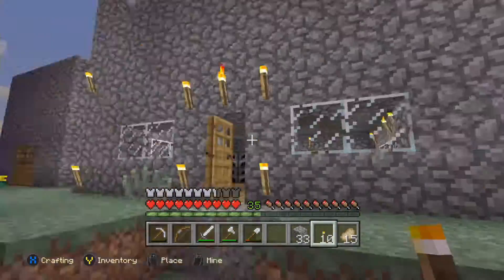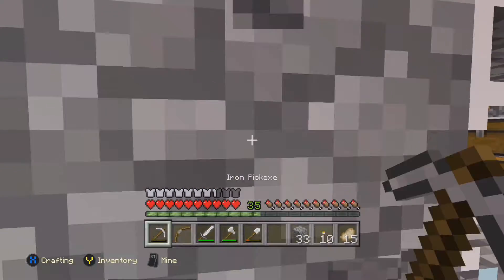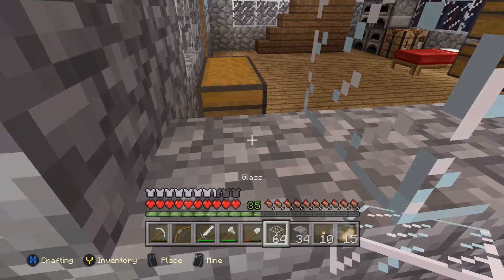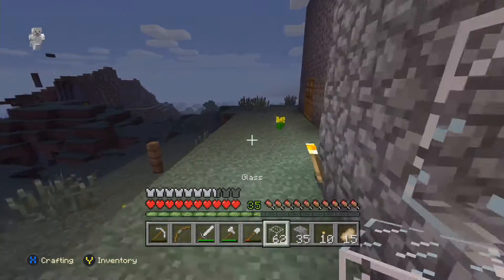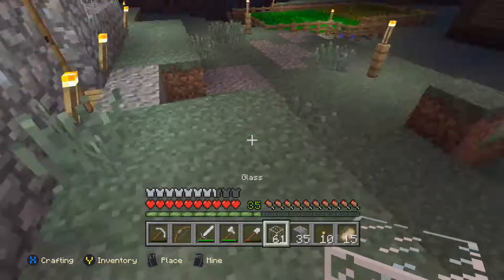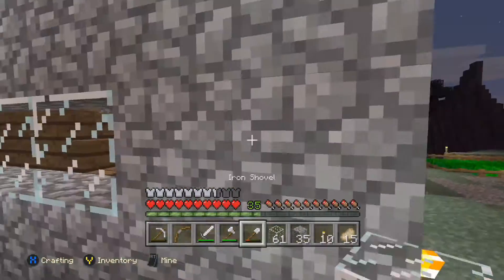I'm thinking maybe I should add this whole part because that kinda looks stupid right there. Let's see what this looks like real quick - let's add the glass back. If this looks good we'll add it like this because I kinda like the way that looks. Yeah, I like that way better - we'll do that and mine this from the outside.